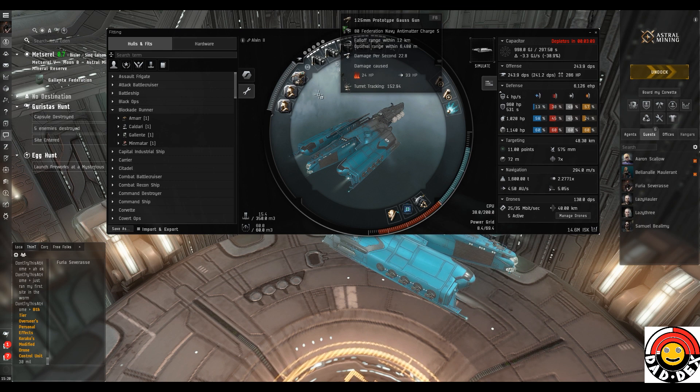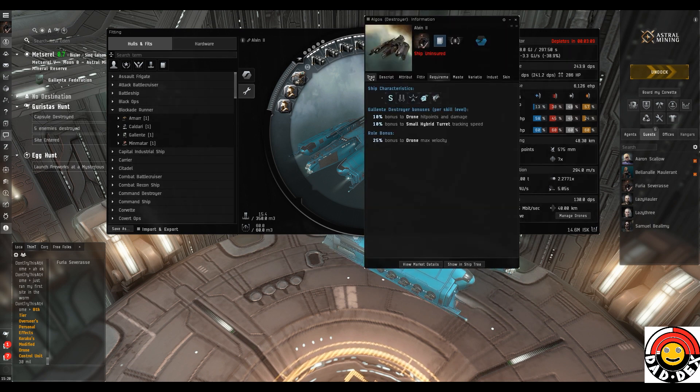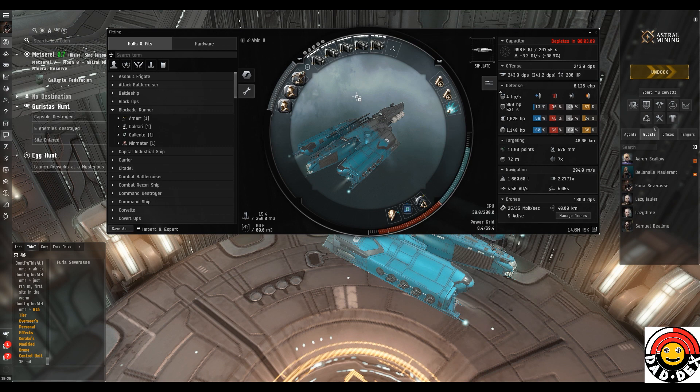That's with Federation Navy anti-matter ammo. The gun DPS is secondary, but we've got a total DPS of 246. The hull bonuses for the Algos are very focused on drones — for each level of Gallente Destroyer we get 10% bonus to drone damage and drone hit points, so they're tougher and they kill better. We also get a 10% bonus to small hybrid turret tracking speed, which is helpful especially with the rail guns. The role bonus is a 25% bonus to drone max velocity, so they move around faster, they're a little bit harder for the rats to hit, and they'll get from rat to rat quicker.